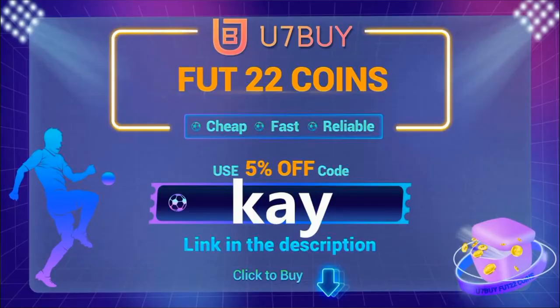If you're looking to buy some cheap FIFA 22 Ultimate Team coins, make sure you check out Use7Buy. The transactions are safe and you will receive your coins within a blink of an eye. Make sure you use code K at the checkout for 5% off — the link is in the description.